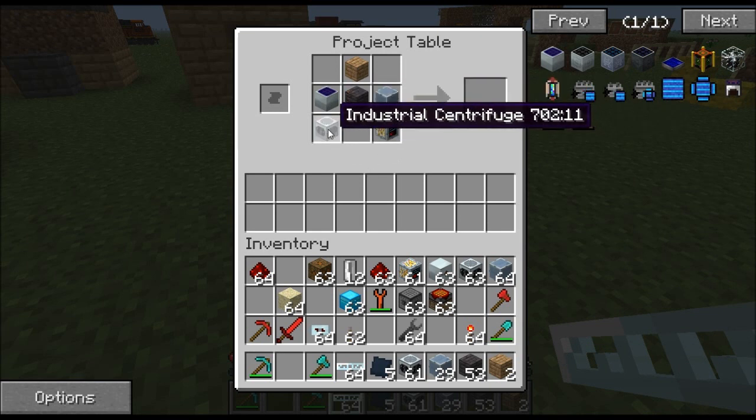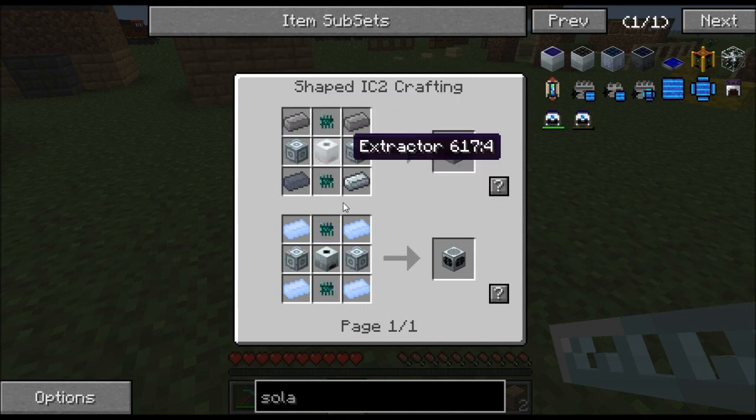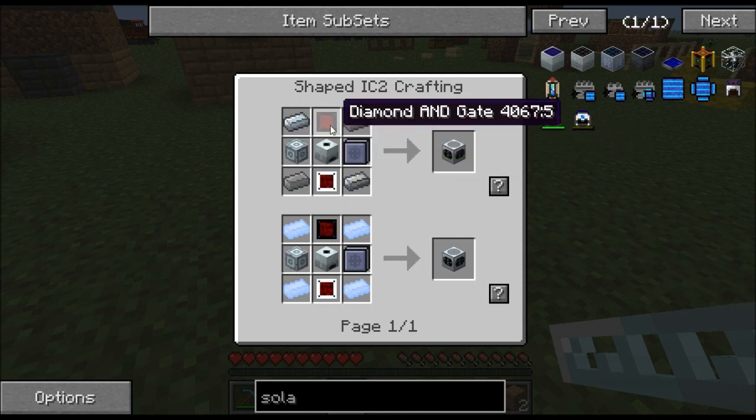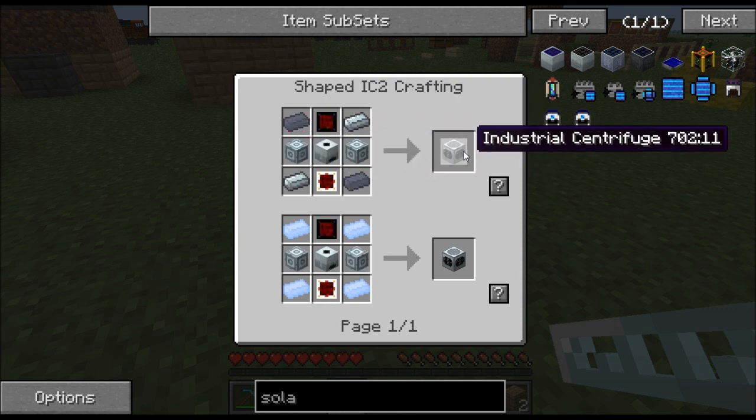Let me quickly show you how to make an industrial centrifuge. It's not too difficult: you need an extractor, refined iron in the corners, advanced machine blocks on the sides, and advanced circuits on the top and bottom. That gives you the industrial centrifuge — I believe that recipe is the same as always.